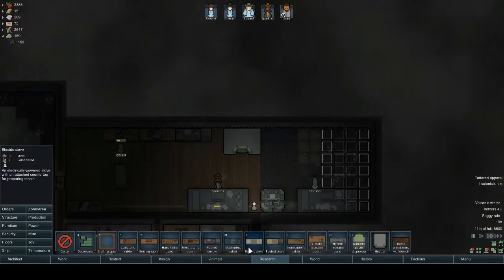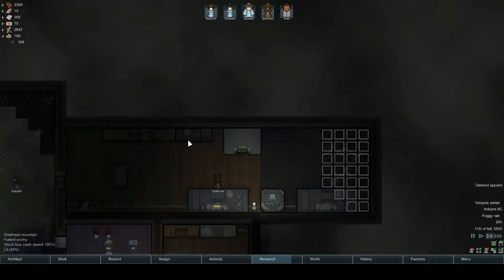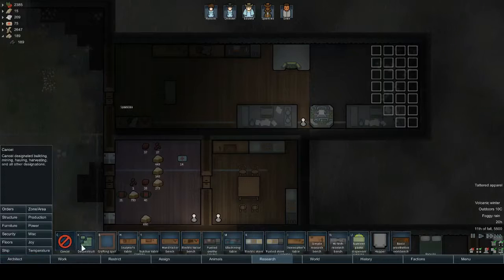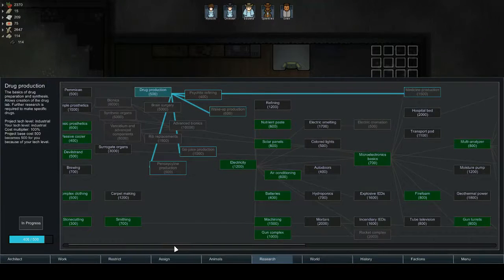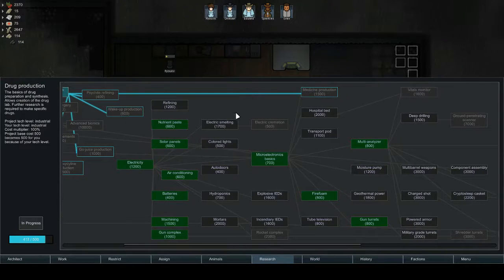Actually I haven't got this — have we got the smithy? Yeah, we got the smithy, so we can start. That's not what I want — what do I want for that again? Electric smelting, that's what I wanted.